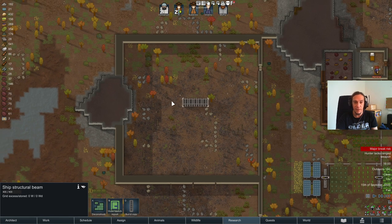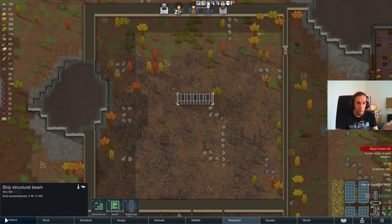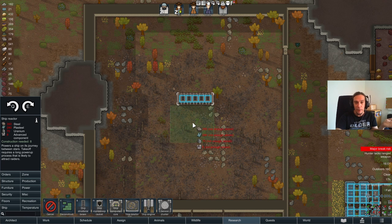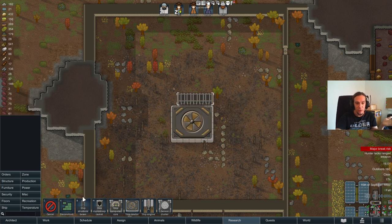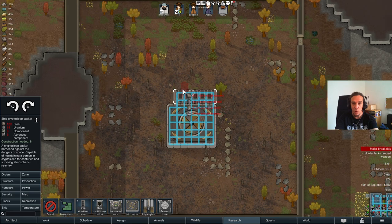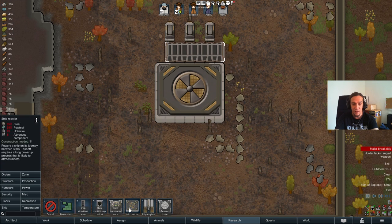Once you have the first part set down, you can check the launch report. This screen will tell you everything you need to know about what's necessary to build the spaceship — what components are necessary. It's quite simple: one part of each, except for the ship engines, or any three of each. Also, one Cryptosleep casket per person who wants to escape. How you build this thing is entirely up to you. The only real rule is that the Cryptosleep caskets need to be attached to the structural beams.